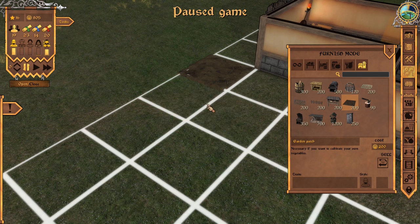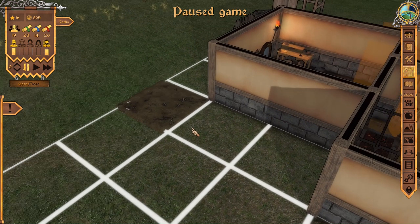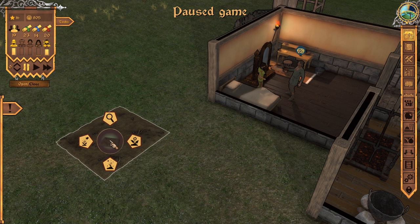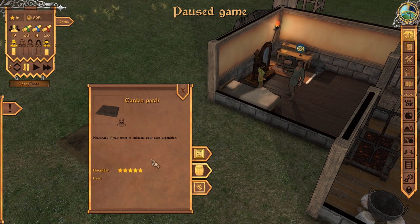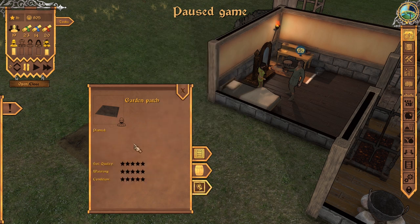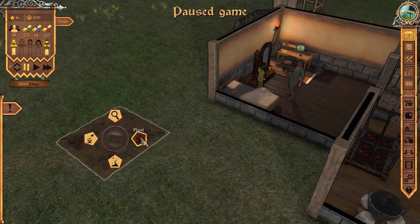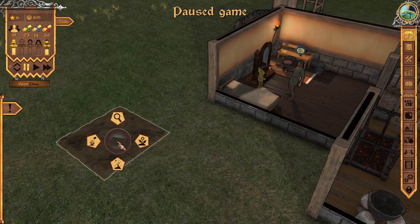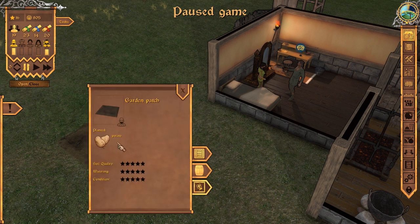Should I get a second one? No, I should probably figure out how they work first. This has its own submenu. It's a garden patch. Storage settings — we're not storing things there, but I bet we're going to select things to grow here. Right now everything about it is terrible: soil quality, watering, and condition. So how do I plant? We've got plant, fertilize, water. We only have the choice of potatoes right now. I would assume down the road there'll be carrots, lettuce, whatever. But right now just potatoes. That is successfully done — we have planted potatoes in our garden patch.